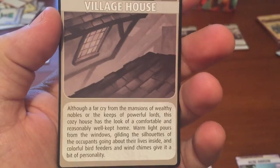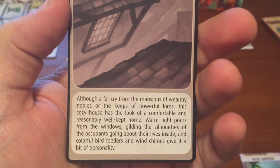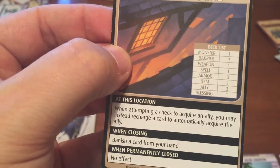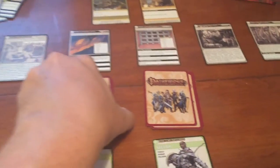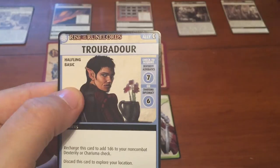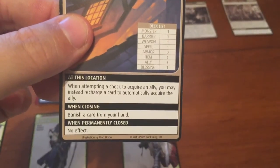The Village House location text describes a cozy, comfortable home with warm light and colorful bird feeders. Its special rule: when attempting to acquire an ally, you may instead recharge a card to automatically acquire the ally — ally heaven. There are 3 here. Ezrin checks and finds a Troubadour, which requires a Dexterity or Charisma check. His Dex is 6 and Charisma is 6 — both need plus 2 added — but the Village House lets him recharge a card to automatically acquire it.